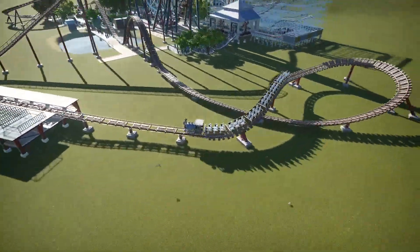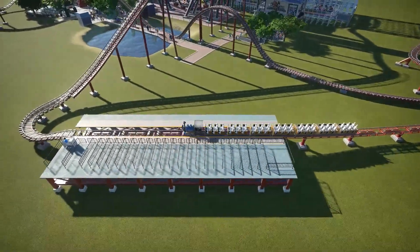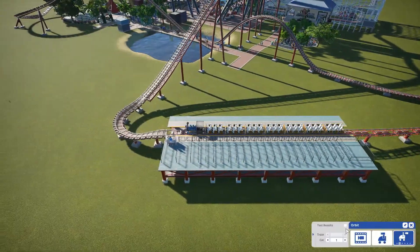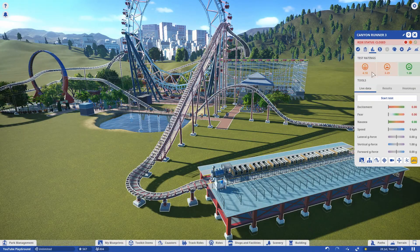This doesn't look like too bad of a ride. Let's see what the results are. And there we go folks, back at the station. As you can see: Excitement is at 4.18, Fear is at 3.29, and Nausea is at 1.26. So this ride people will definitely go on it because it is not that intense.